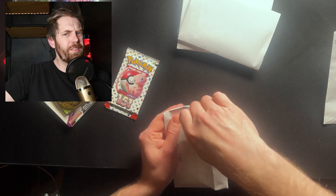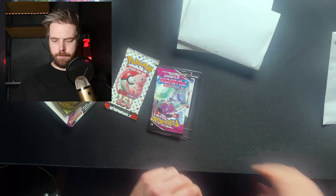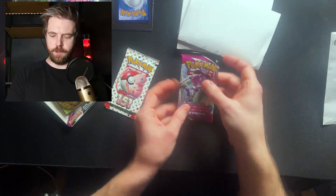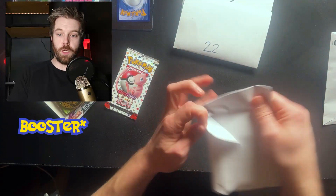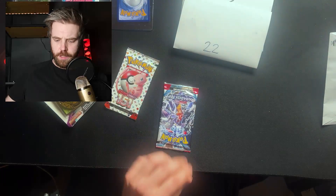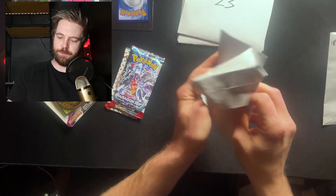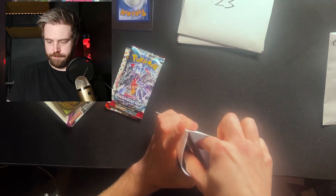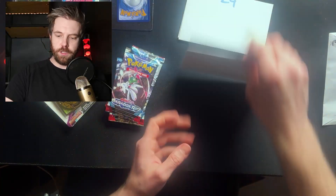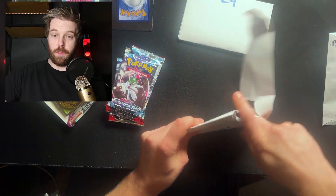I have to think about it. 20 — we have Fusion Strike and we have something exciting, let's put it aside for now. Fusion Strike blister. 21 — Paradox Rift blister. I like the blister. Now booster, booster. 22 — oh, we have two booster packs here, both Paradox Rift.